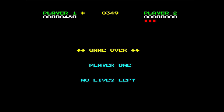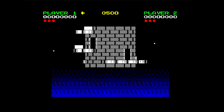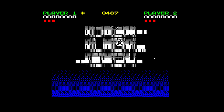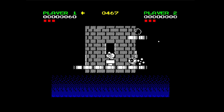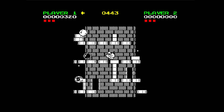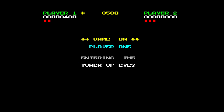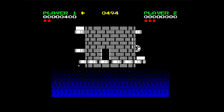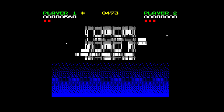Why is it that the fire button sometimes jumps and sometimes fires? Let's go in there because otherwise I'll land on that dissolving block. I don't really feel comfortable about the fact they put a dissolving block that close to the start of the very first level — talk about a beginner's trap. Even when I shoot those I can't touch them. There seems to be no rhyme nor reason as to whether the fire button jumps or fires.